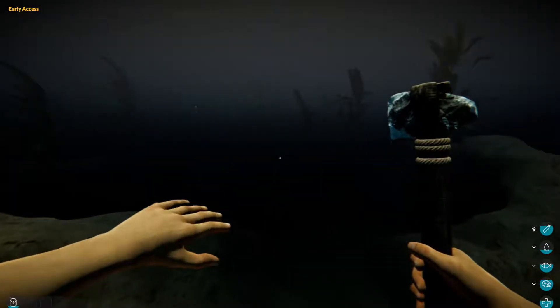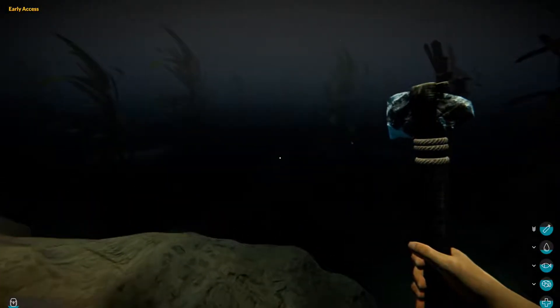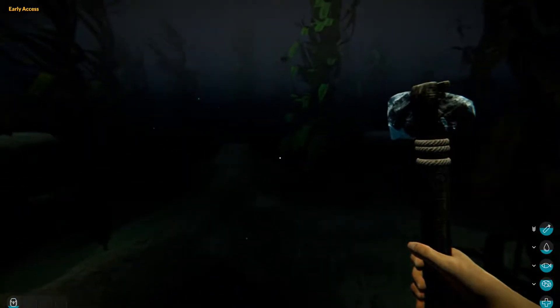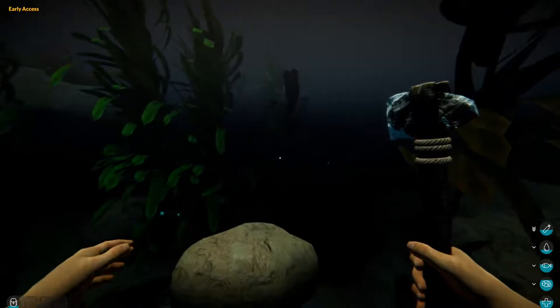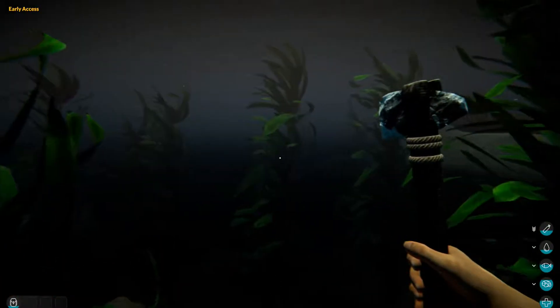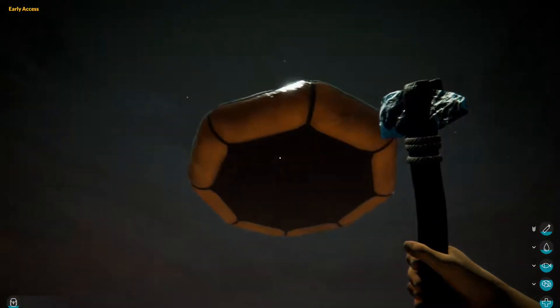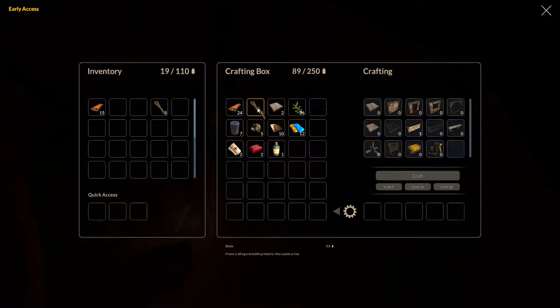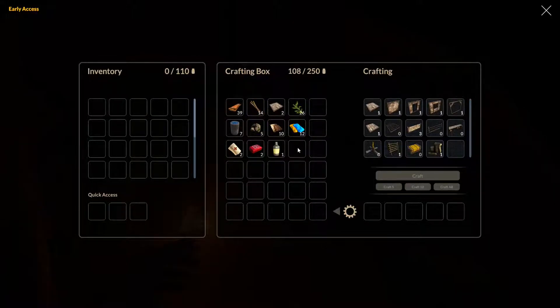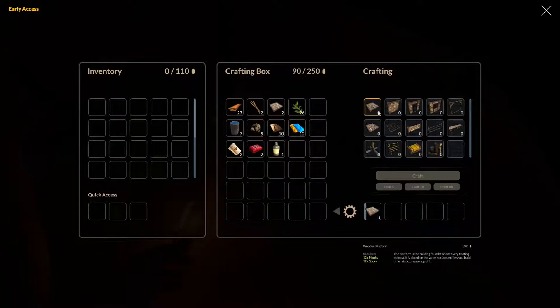I also saw something cool down here - underwater mines along the sea floor that apparently you can run into or maybe interact with and they blow up. I didn't want to mess with it. We made it back - we have 12 pieces of plastic and some more rocks. I wish they would fix the inventory transfer but you can double-click to move items. We still need more sticks though.